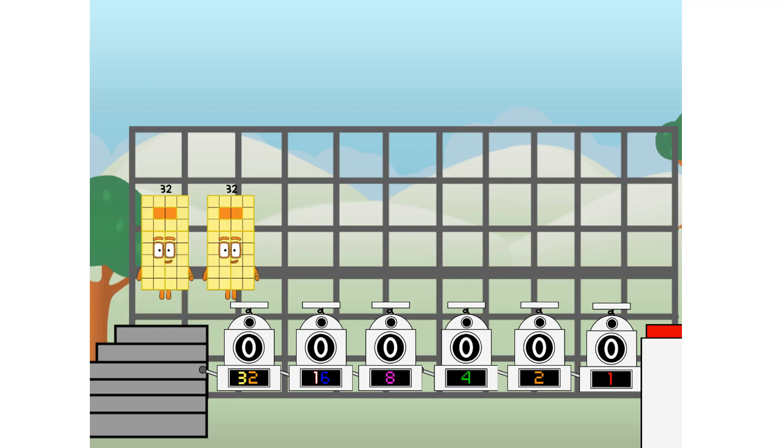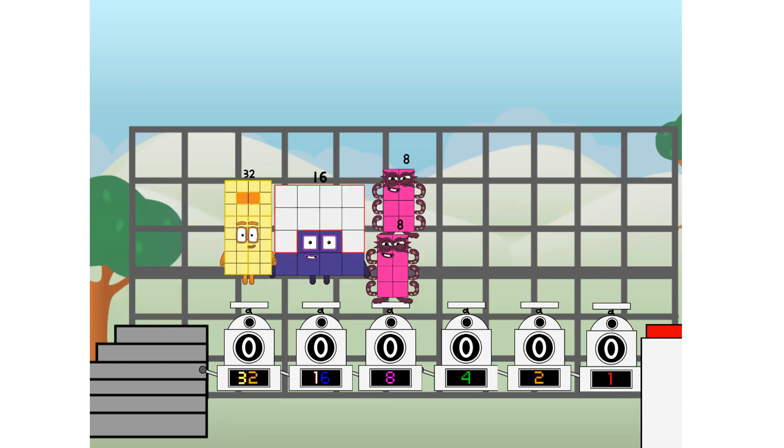First, I split in two: 32, and 16, and 8, and 4, and 2, and 1, and 1 more to press the big red button. Then you choose who's going up. One of me, and none of me, and 1 of me, and 1 of me, and 1 of me, and 1 of me, and 1 of me, and 1 of me — and fire!